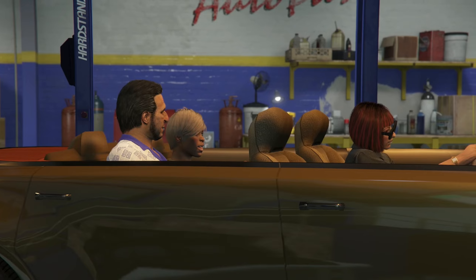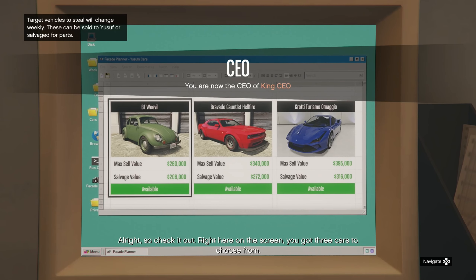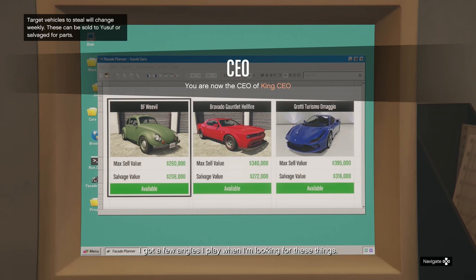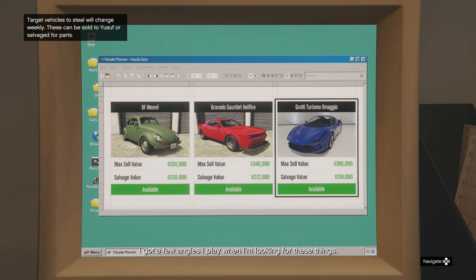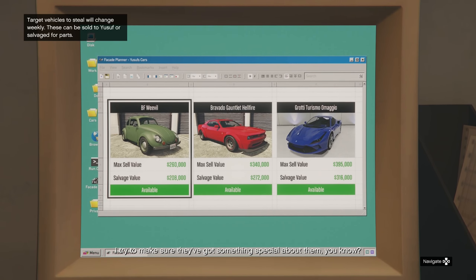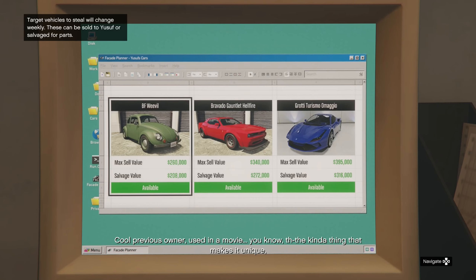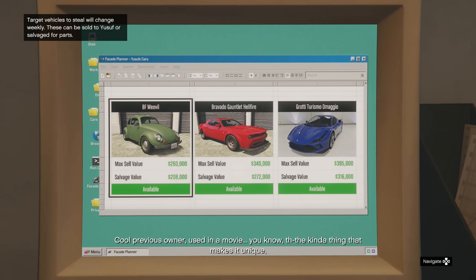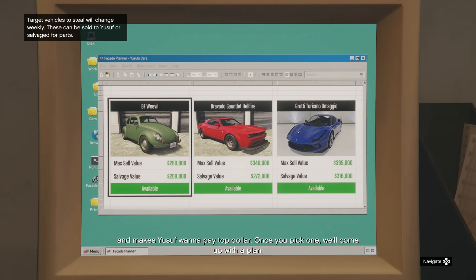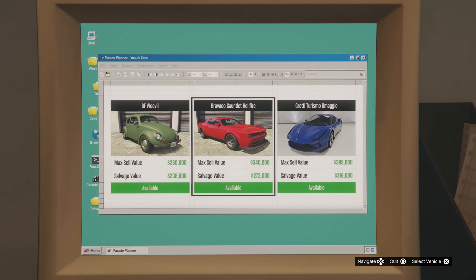Bro, did he just say 'no cap'? Yo, GTA is becoming hip, man. We can definitely expect a lot more of that in GTA 6. Target vehicles to steal will change weekly — okay so that's cool, it changes weekly. These parts can be sold to Yusuf or salvaged for parts.